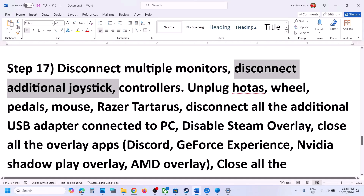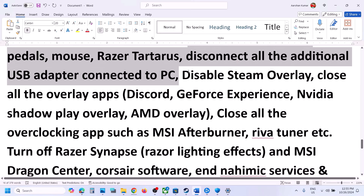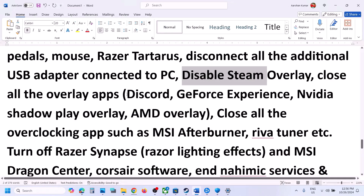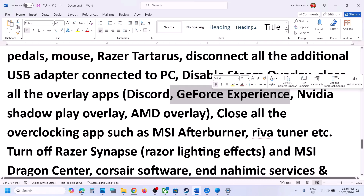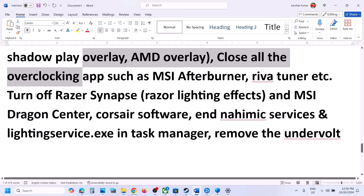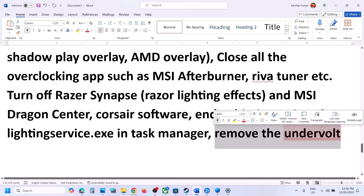The next step: disconnect multiple monitors and use a single monitor. Disconnect any extra controllers, HOTAS, wheel pedals, or USB adapters. Disable the Steam overlay — right-click the game, select Properties, go to General, and turn off Enable the Steam Overlay While In-Game. Also disable overlays in Discord and GeForce Experience. Close all overlay applications. If you have any overclocking application like MSI Afterburner or RivaTuner, close it. If you have your system undervolted, remove the undervolt, then launch the game.